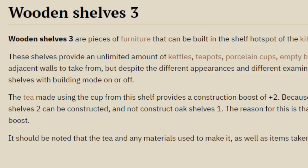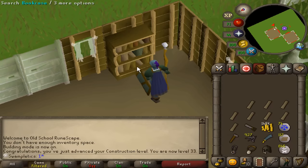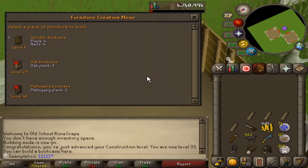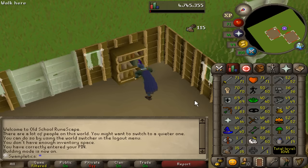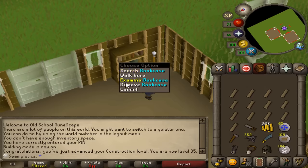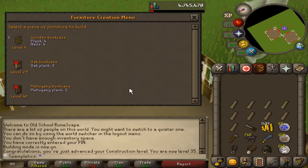This is incredible news because now I only have to get 53 construction and not 55 — that's 30,000 XP I don't have to do. 33 construction, which means I can now move on to stone fireplaces. I'm going to continue with the planks for a little while longer because A, I made so many nails, and B, I don't have enough money to continue with limestone bricks all the way to 53. 35 construction — another fantastic level because this unlocks Tool Store 3.